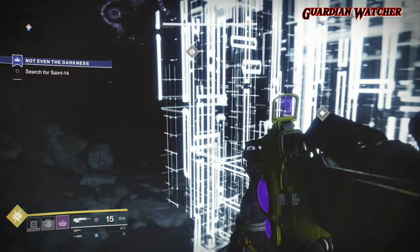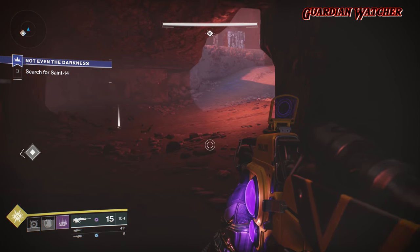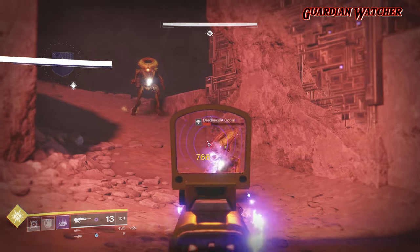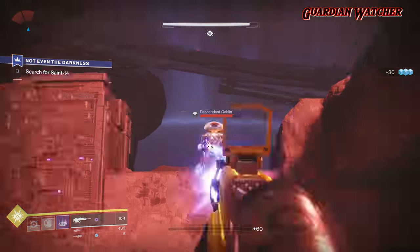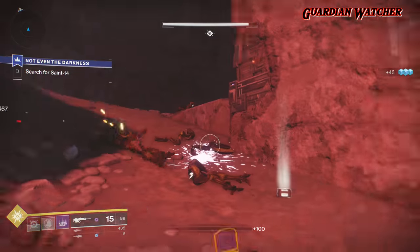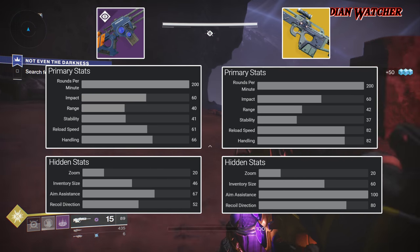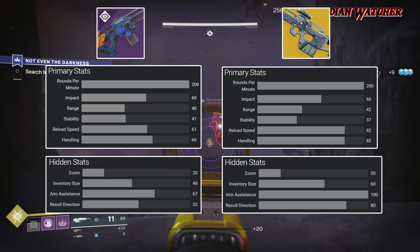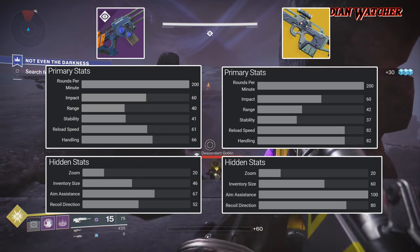It's a good Scout Rifle in PvE, even if its perks are more focused on PvP. However, in PvP this weapon does decently, but this Scout Rifle is no Mitra. Looking at both the Eternal Blazon and Mitra Multitool side by side, they have the same RPM, impact, and zoom. But the Mitra beats this thing hands down in range, reload speed, handling, inventory size, aim assist, and recoil direction — which is pretty much every stat.